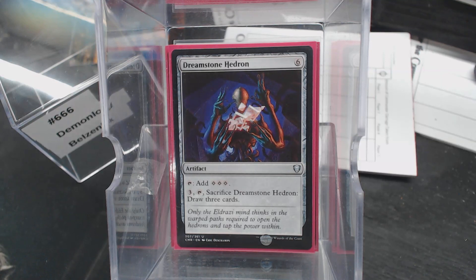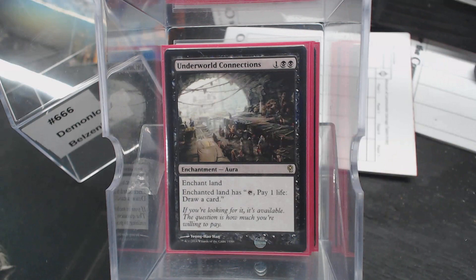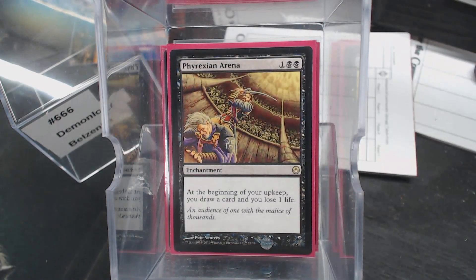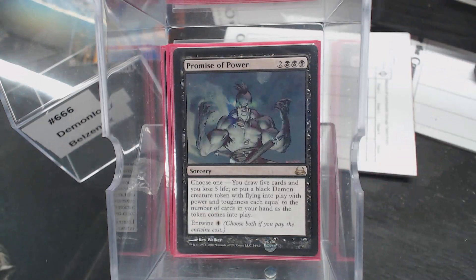We have some card draw — quite a bit, actually. It's black, so we're going to pay life for it. Sign in Blood, Underworld Connections, Phyrexian Arena — that for some reason is not in a perfect sleeve fit — Read the Bones, Ambition's Cost, and Promise of Power.